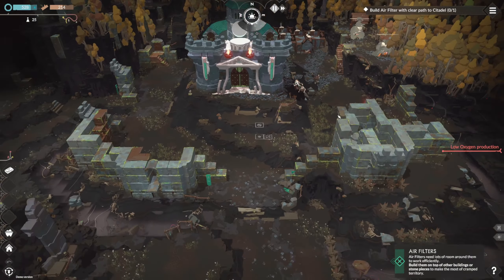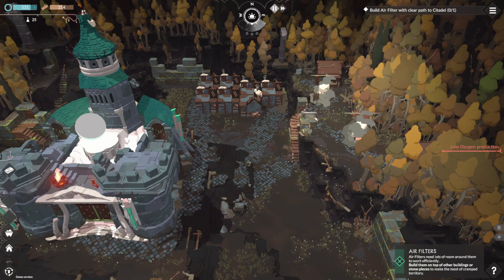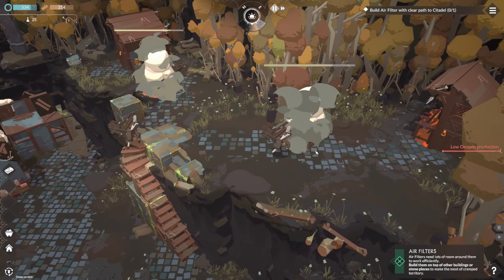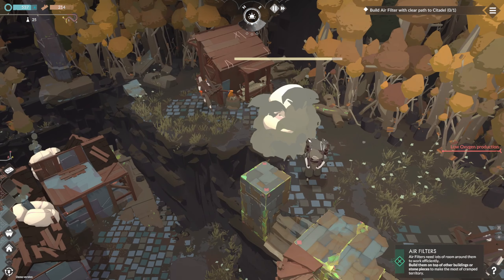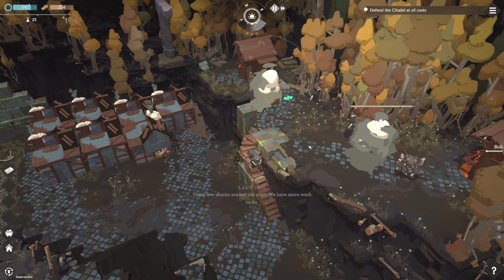We're going to get attacked by hordes of zombies, so we have to get defenses up at some point. Got our gentleman over here building out oxygen. This is going to be the year 2039 for us soon, I guess, where we have to get oxygen scrubbers.